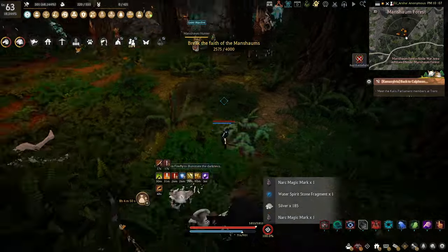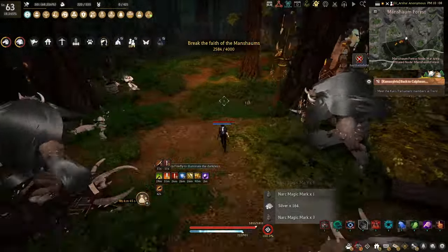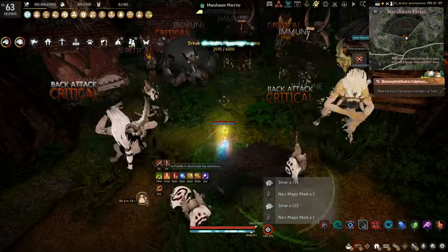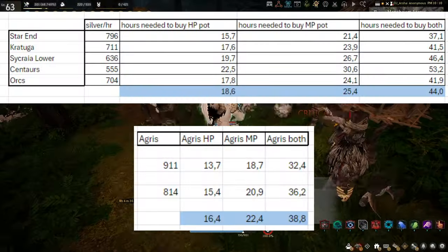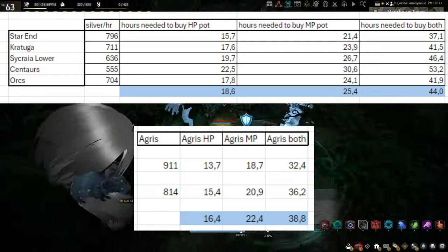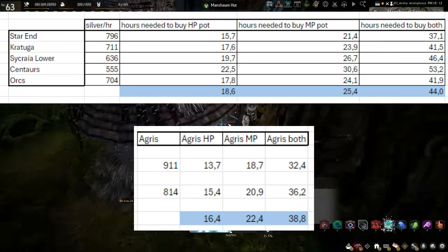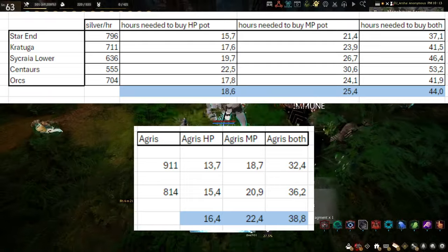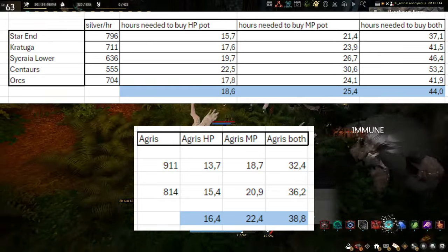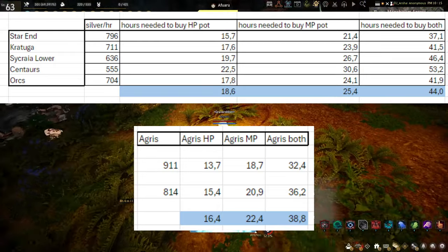Finally, we have something for the crowd that goes: just go grind Orcs for XYZ hours and buy the potions, don't waste your time grinding them. Since infinite potions are generally something you do early on in your video grinding career, I decided to look at the top 5 spots at around the 250-260 AP mark. I chose the more popular spots since they are usually the ones people tell Tuvala gear players to go to. I was a bit hesitant to include Orcs since it is a bit of a later spot, so a newer player might not be able to reach the AP cap, but I heard the 'go to Orcs instead and buy the potion' advice so many times that I just had to do this.